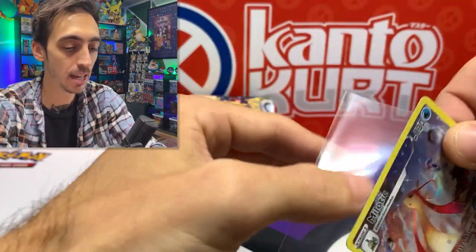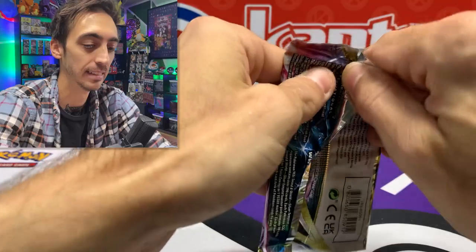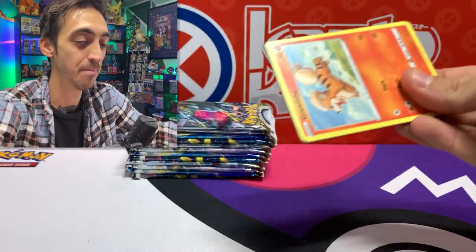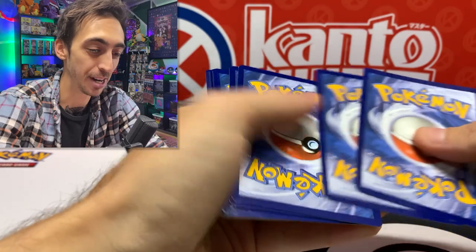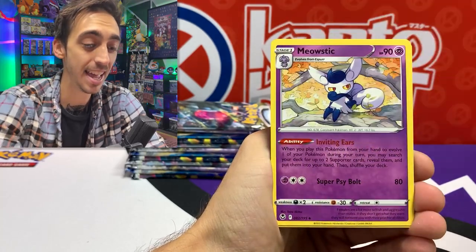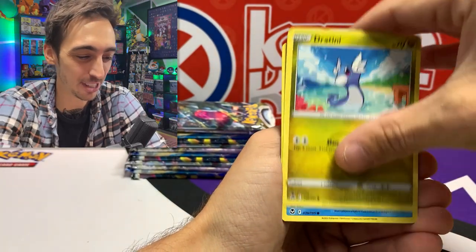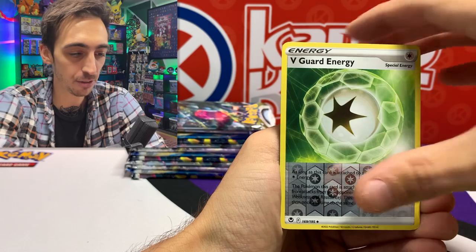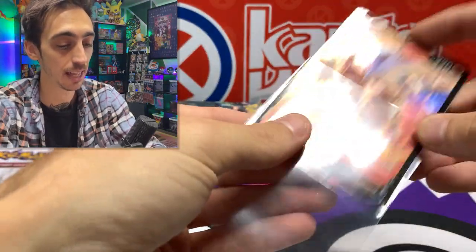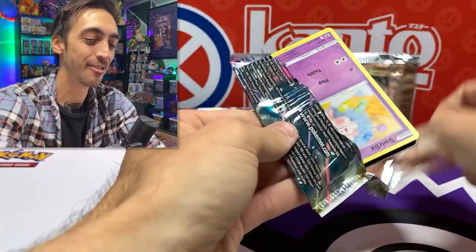Let's drop Milotic into a sleeve — this will be one I use to trade for the other Trainer Gallery pulls I'm missing. So far from this booster box: duplicates and one gold. I might have used up all my luck on those build and battle kits and Elite Trainer boxes from the other day — honestly, that was probably one of the best Elite Trainer boxes I've ever opened: a secret rare and an alternate art in one box. Dratini, Feebas, V-Guard Energy for the reverse, and Reshiram V for the rare.